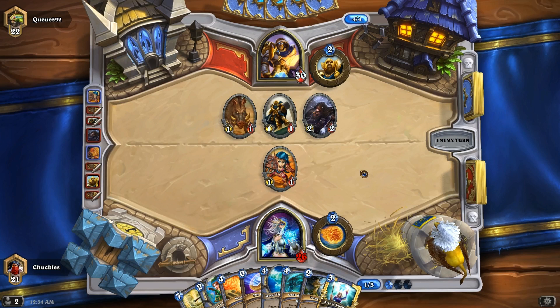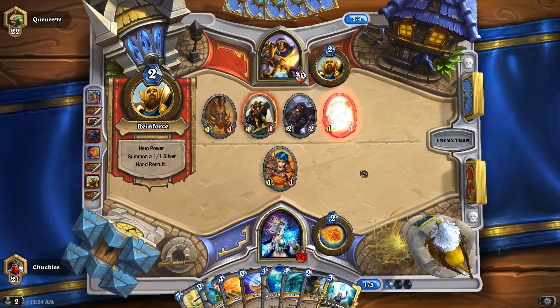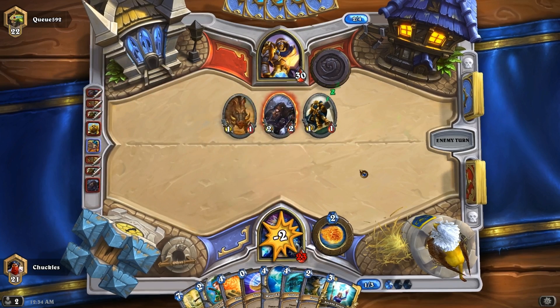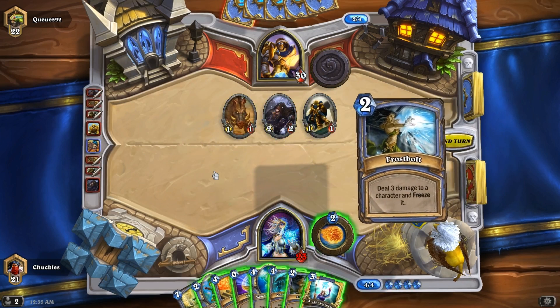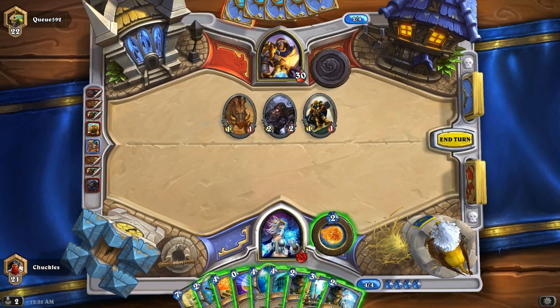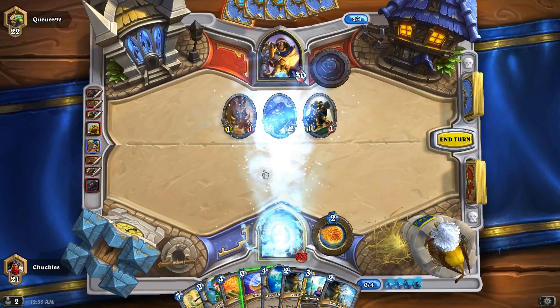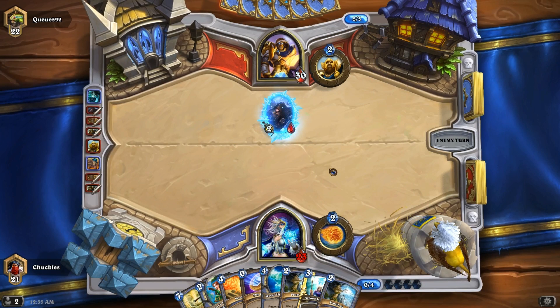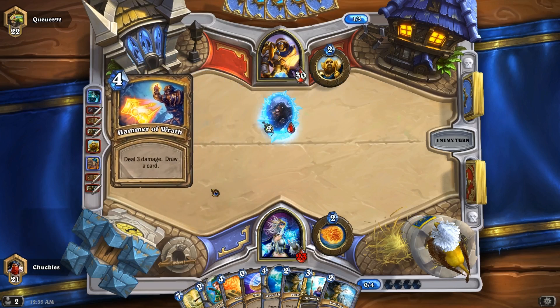Let's see what he does on turn 4. Turn 4 is where it gets kind of ugly, because now he can Truesilver Champion me, he can Consecrate. You have to be very careful against Paladin for turn 4 plus. It's okay that he's doing damage to my face — that's what we want. Let's go ahead and Kona Cold the Rifleman, kill the other two, end our turn.